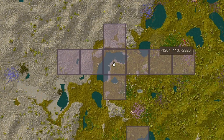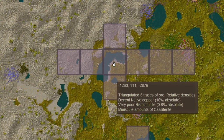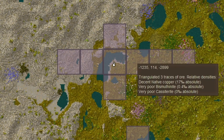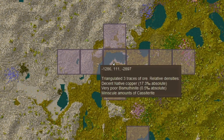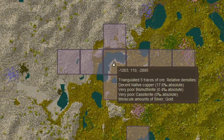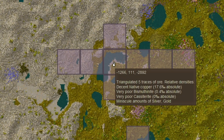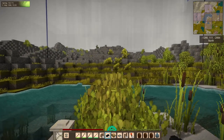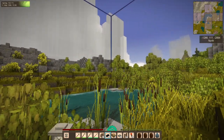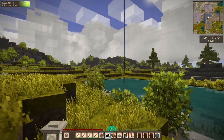In the game, the ore densities are created from a density map that is generated with the world. This density map creates very similar readings around a four-block chunk, but will usually result in a center with a much higher reading. The ore field generated can span over a great many chunks, so finding a reading and testing around it should help identify the center and size of the ore field. With each chunk being 32 blocks by 32 blocks, a four-chunk ore field would be around 128 blocks wide.